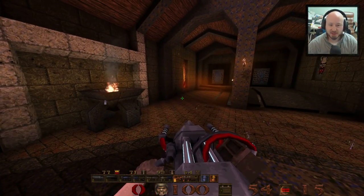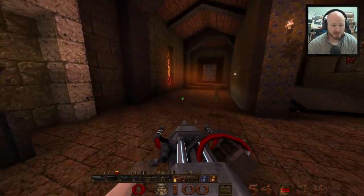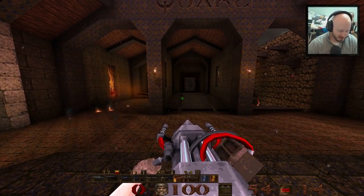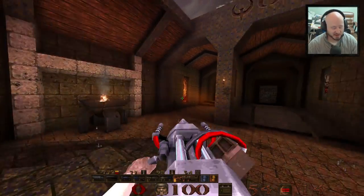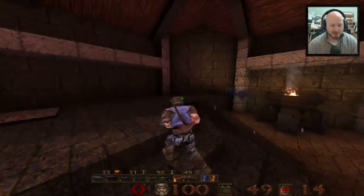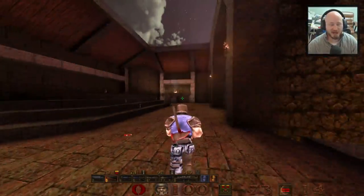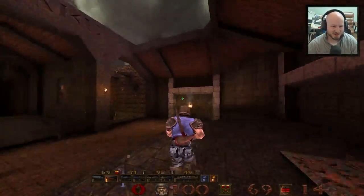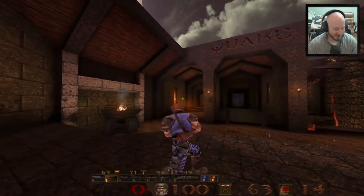Some other things you can do: you can throw grenades, which work like proximity mines - the closer you get, the sooner they blow up. You can also hit Shift to melee kick. There's a chase cam option so you can play in third person, which I think is really fun. For those of you who enjoyed or maybe hated my Quake 2 third-person playthroughs - that's pretty much what's going on here, and it runs really smooth.